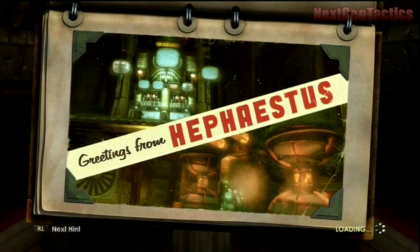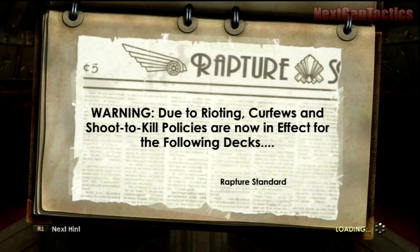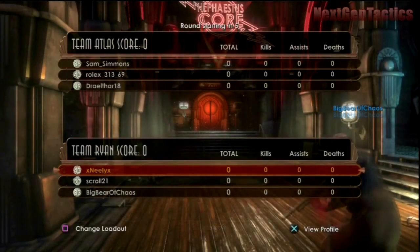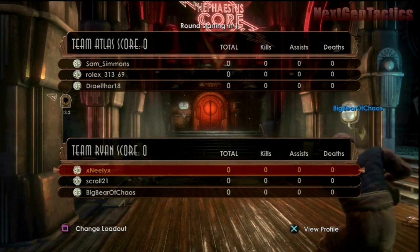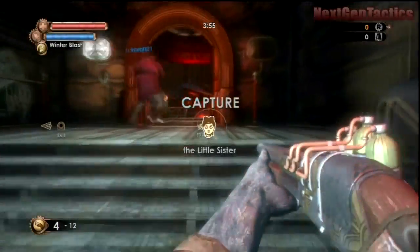Hey, Next Gen Tactics, Neely here. I have a brand new series for you and it's going to surround Bioshock 2 Multiplayer. This first video is a Capture the Little Sister game mode on the map called Hephaestus. My loadout here is a standard shotgun and pistol. My perks, or my tonics as they're called, are Leg Up, Health Regeneration, and Headhunter.